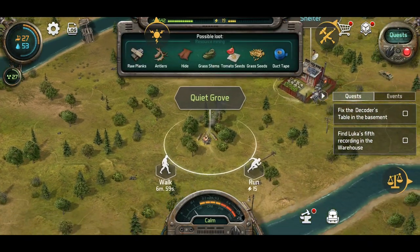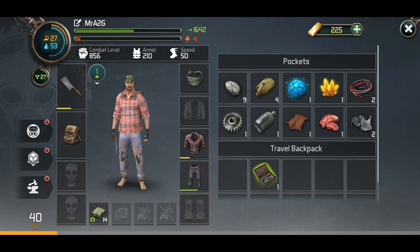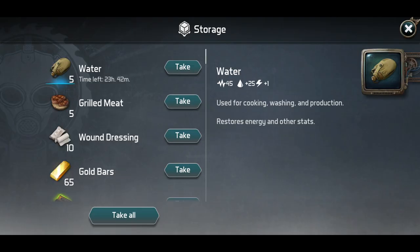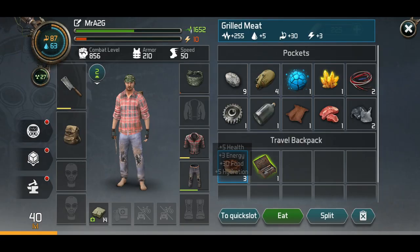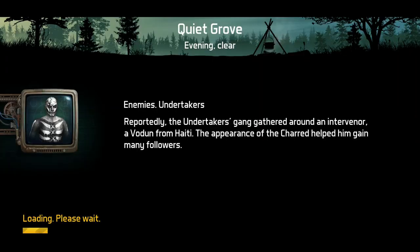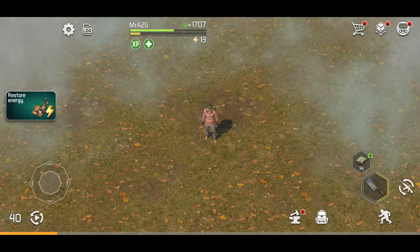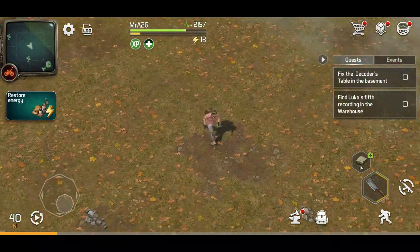I've got the resources, I shouldn't have a problem with this. Do I have food? I do not. Let's quickly go in here and take some of that, just get some energy back up. I actually quite like that feature — I don't think any game has that. Where you can eat certain foods or ingest certain items and your energy will decrease, and everything is energy based. So it does make the game a little bit more challenging, which I really do enjoy.